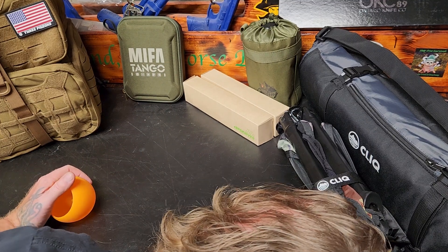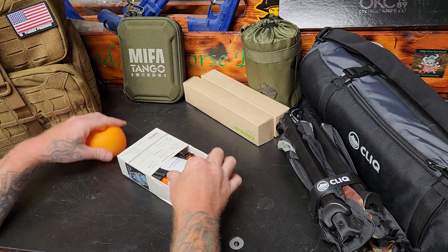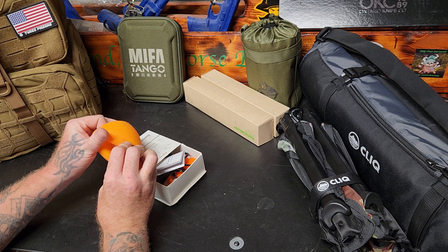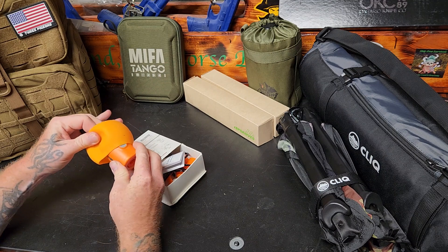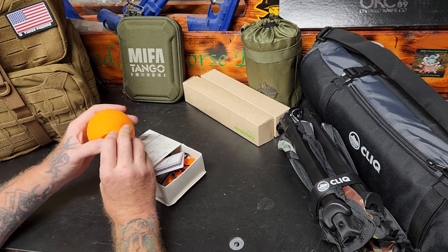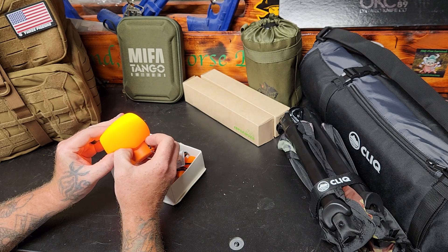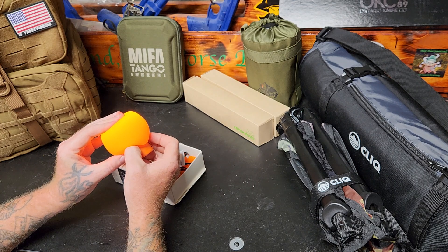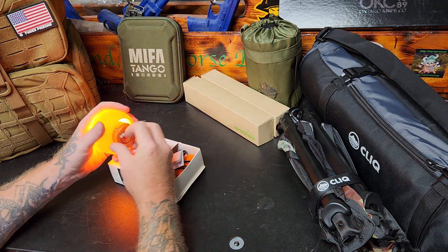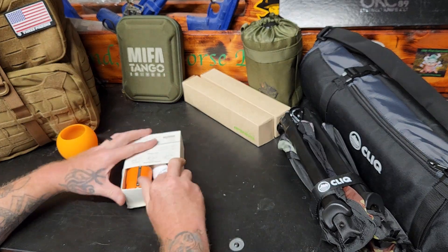This actually attaches on here - there's a square inside here and you can set that inside like that. When you're lighting it up you get a nice little pumpkin for Halloween - just draw a face on it. How many of you are ready for Halloween? My kids are ready for Halloween.